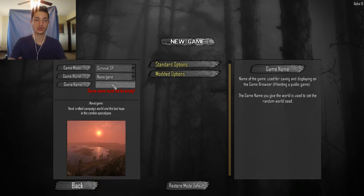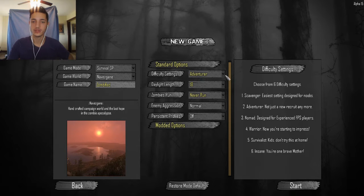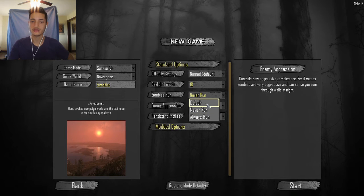I'm going to call my game name something silly like 'I'm Zombified.' I'm going to set some options. I'm going to start with a difficulty level of Nomad — that's the default setting — with 18 hours of daylight. For zombies, I'm going to say never run.